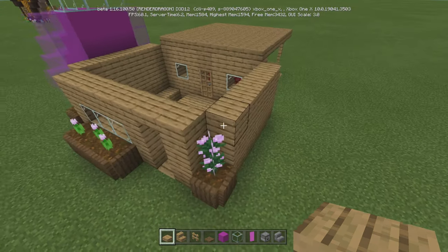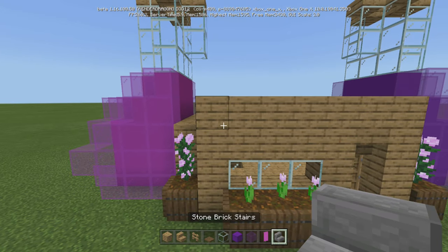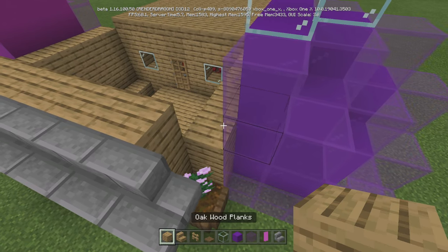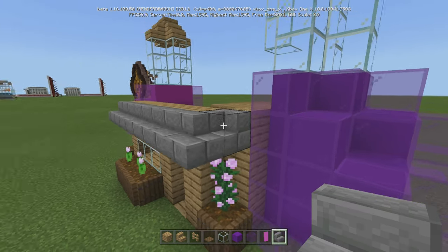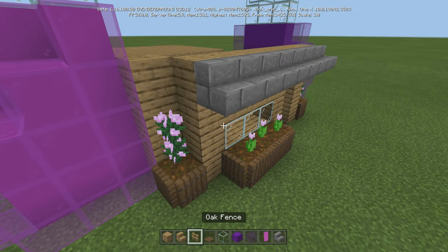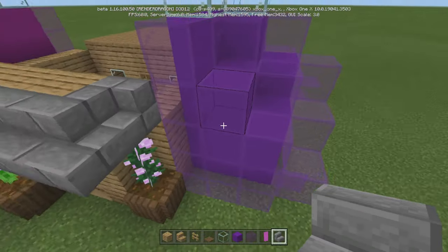You're going to do the same thing on the other side only with purple. Now that that's done, we're going to raise this front right here. Put the planks outside all the way around — that's what it'll be all the way around. When we come to this corner we go one, then put a junk block down and go two like that, so the back is flush. When we break this block, see how it's squared off there? Do the same thing for the other side.